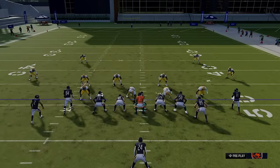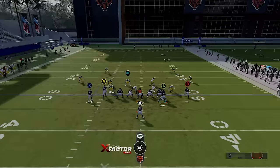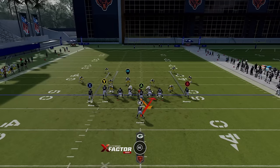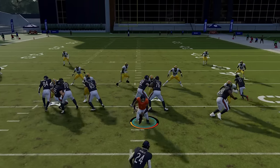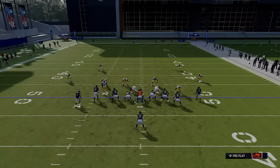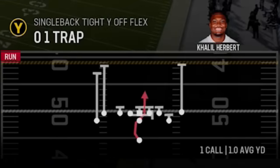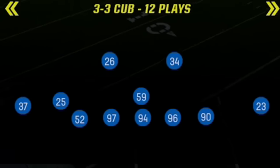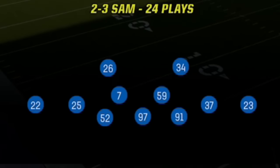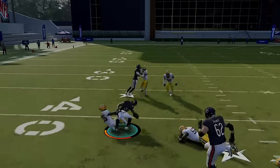My favorite inside run is the Halfback Zone Weak. You can motion the tight end or receiver across to show your opponent a different look, but you can see how the whole line shifts when I motion the tight end across. This play actually works best if you continue that motion and go to the weak side — it's best to run this only when your opponent comes out in something spread or lighter in the box. You also have the choice of the 01 Trap, which is a very good inside run — better against defenses without a second line, like a 3-3 Cub, 2-4 Double Mug, or Dollar.